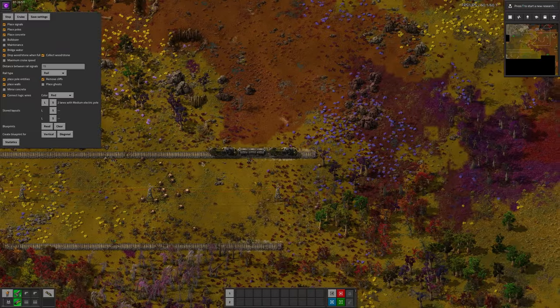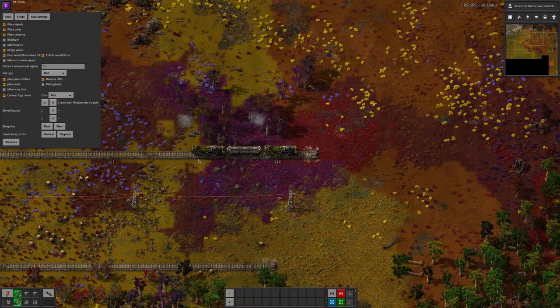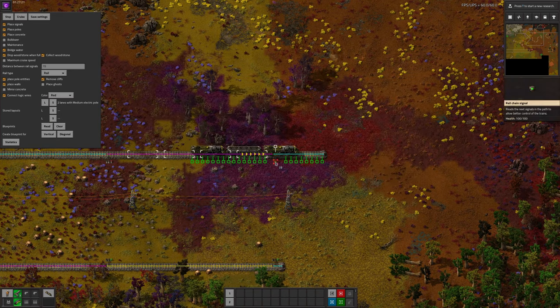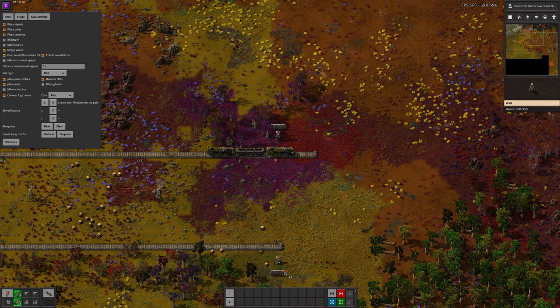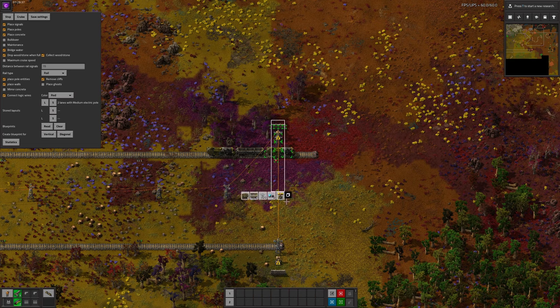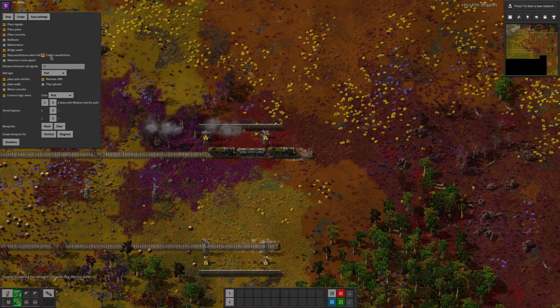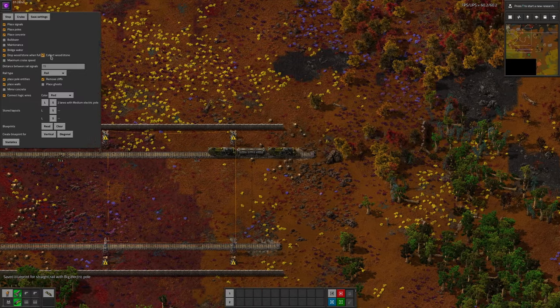So this is great, but what if you're running through contested territory? Wouldn't it be nice to build some defences as well? Let's tweak our design. Once again, make sure there's a chain signal on your rail, then add in a laser turret on each side plus a wall. We'll move the pylons outside the rails as well so that the turrets have power. Now I can copy that again and drop it into the blueprint reader. I should do one for diagonal as well — it's not vital this time since I've not changed the number of rails, but it will allow me to build in all directions.